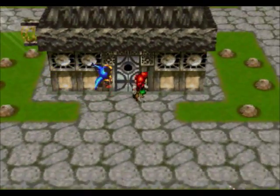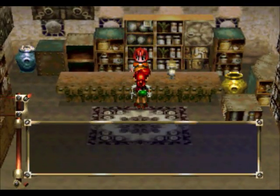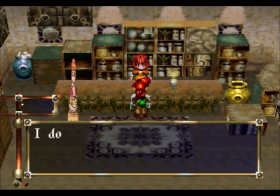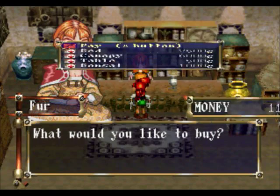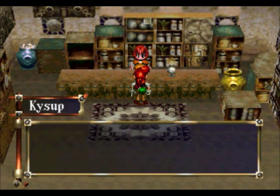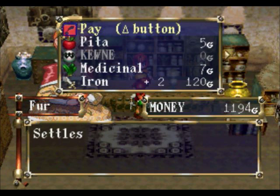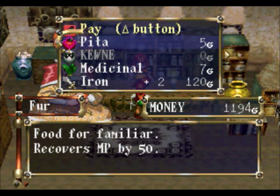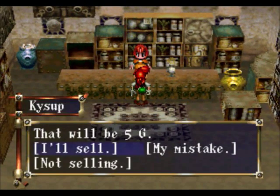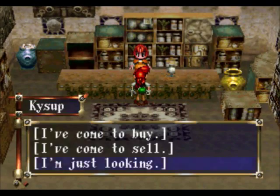The last place we're going to go now is the item shop — we'll go to other places later. Wait, there's one more stop. This is Fur — she's the tender of the item store and we can sell her stuff. We're going to sell a pita fruit — actually never mind, we're not selling her anything since we only have five items.